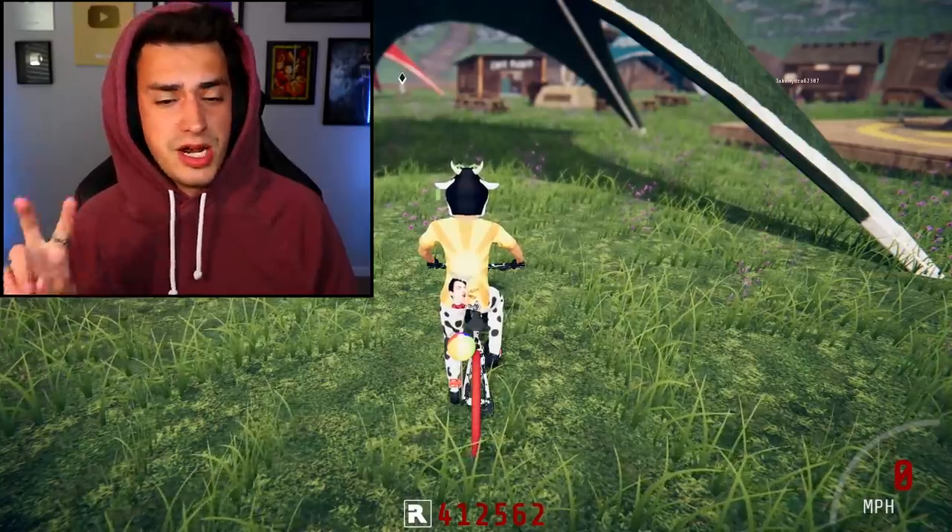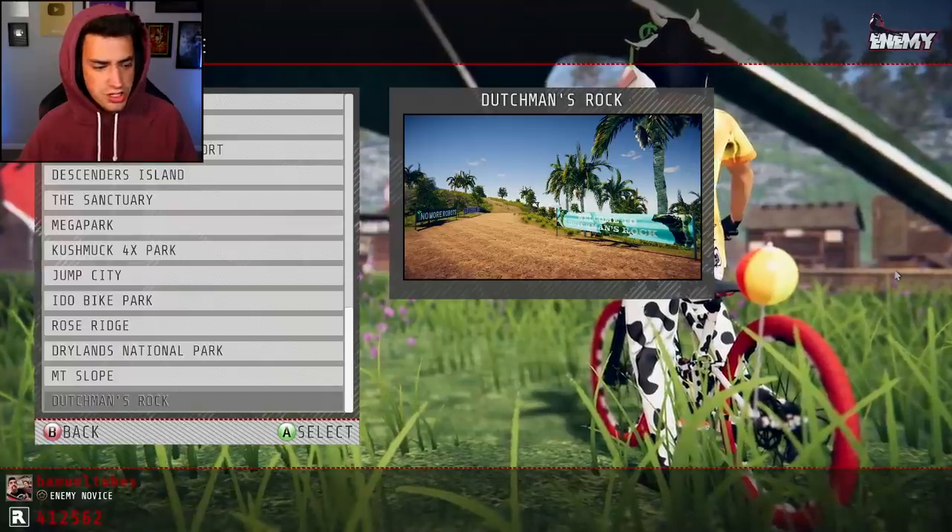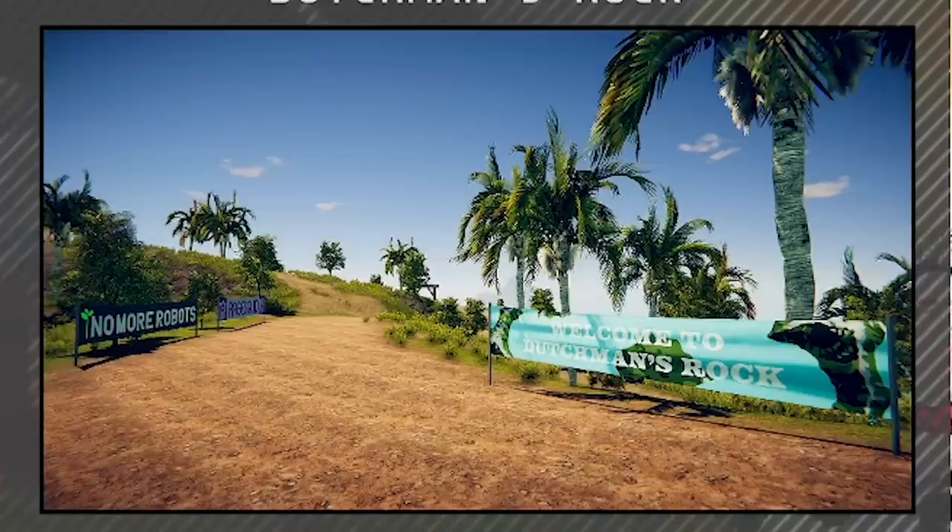Today we're going to be checking out the last map of the last update they just did last week. They recently released three maps and I've done two of them. So let's play the last one. It is called Dutchman's Rock. And I don't see a rock, just saying.